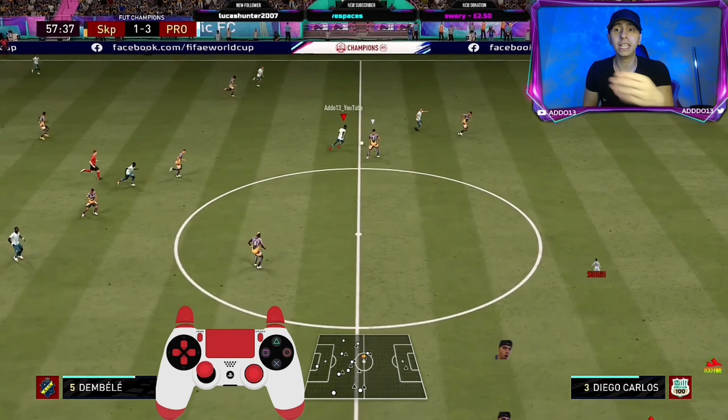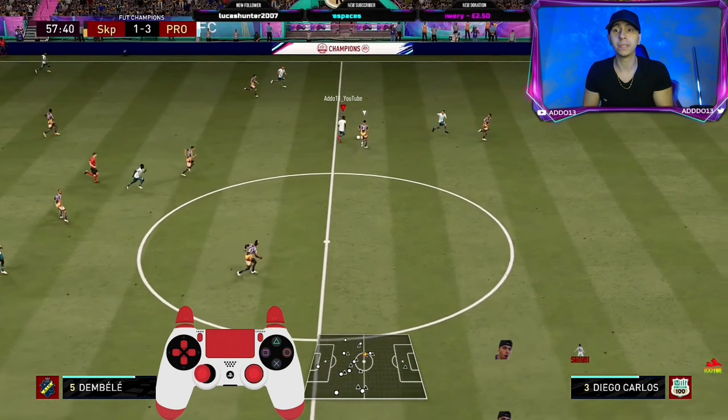So when you perform the skill move and cancel it, your player gets an acceleration boost. As you can see here, we've gone from defense to attack in no time. The defender nearly gets me but I do the step overs just to get out of an acute angle and we are on the attack, building up play to then score a goal.